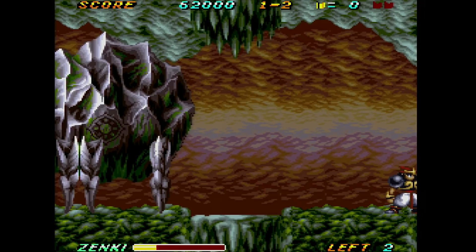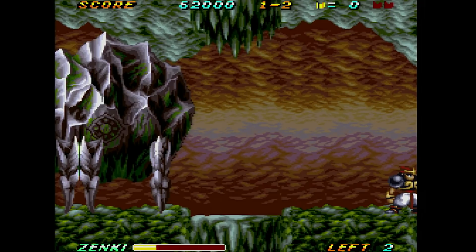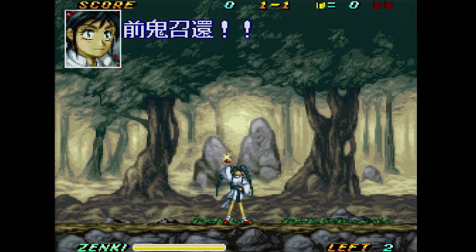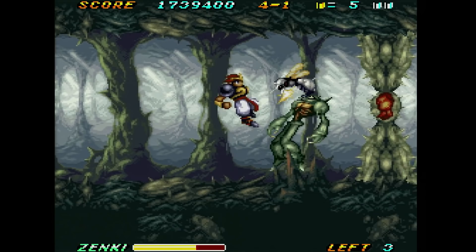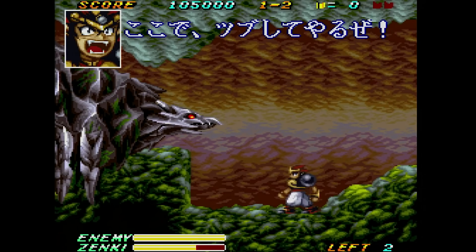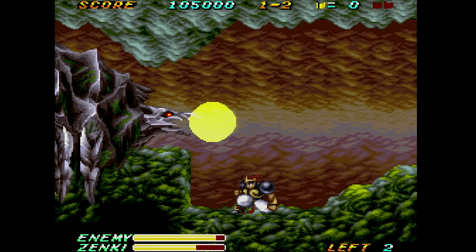This one was released first, and I guess Zanki likes to be in good games. From what I can understand of the story, there's this girl named Cherry who summons Zanki to save her. Zanki starts out as a small, spunky kid. He's fairly useless when you control him, as he can only punch and kick, and jump of course.